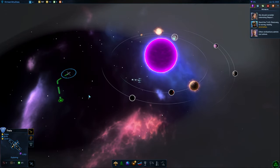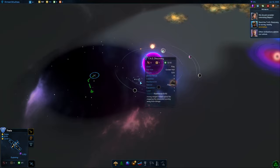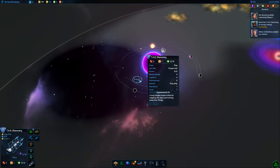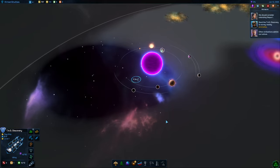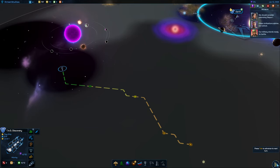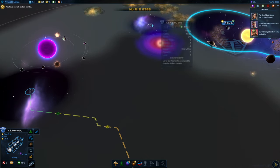Hold on a minute — where did you come from? Yeah, this thing's still set to explore, I think. Yeah, it should be set to exploring. I think we'll go head down towards this planet now here — or this star here. We've got a colony ship moving over there to Slepia 1.